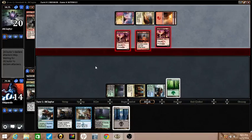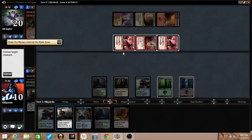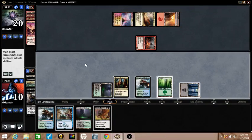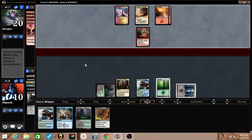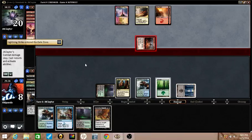I'll take four. I can Bile Blight the Swift Spirits. I can take a hit from Prophetic Flamespeaker, I think. Scrying with the Temple of Mystery may have been incorrect.